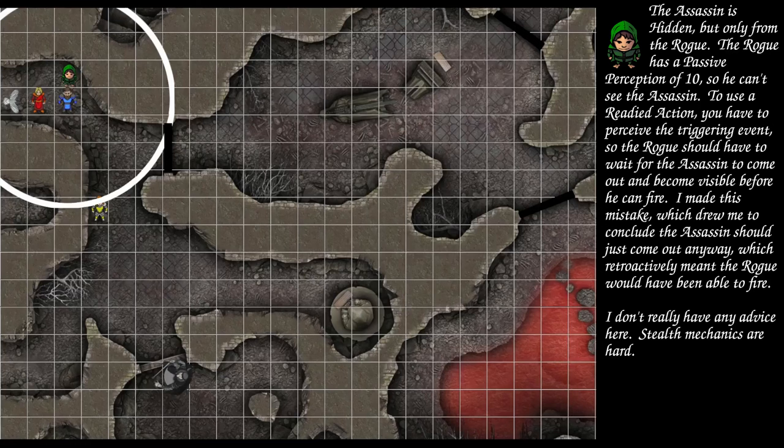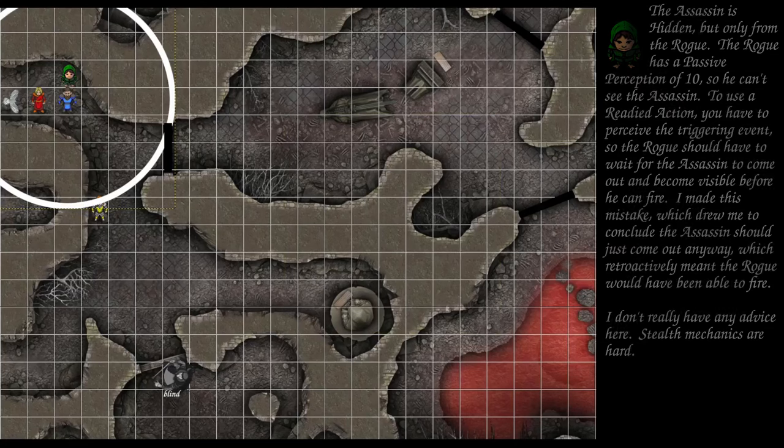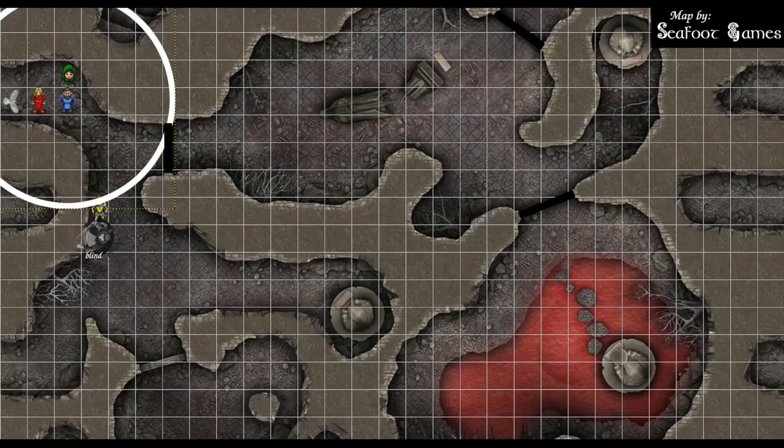25 to hit — that'll connect — for 45 points of damage. DC 15 con save versus blindness. He gets a 10, so he gets blinded. He's going to charge the fighter, and he's gonna dodge. He gets another save at the end of his turn against the blindness — nat one. The next assassin is gonna open the door and pop out. It is hidden, so it has advantage on this attack. It's gonna shoot the fighter. 22 to hit — that'll do. 20 points of piercing damage, and 29 points of poison damage gets ignored.